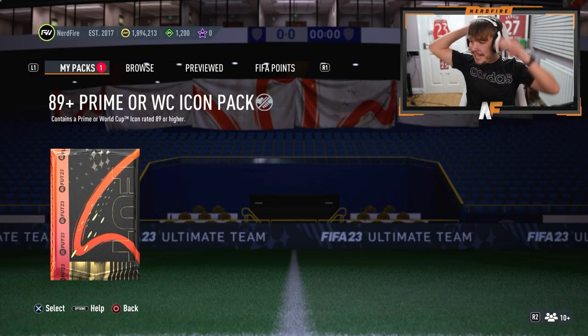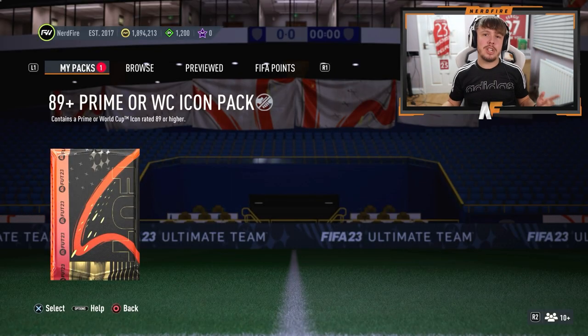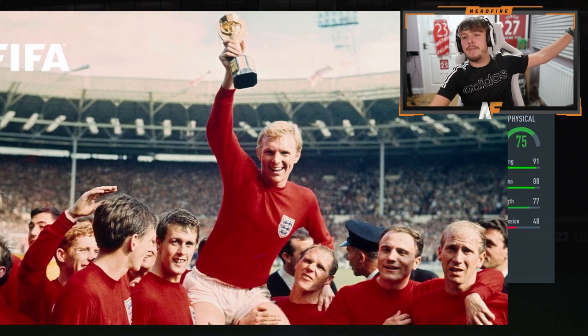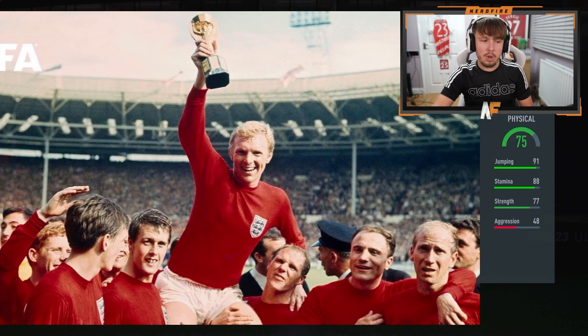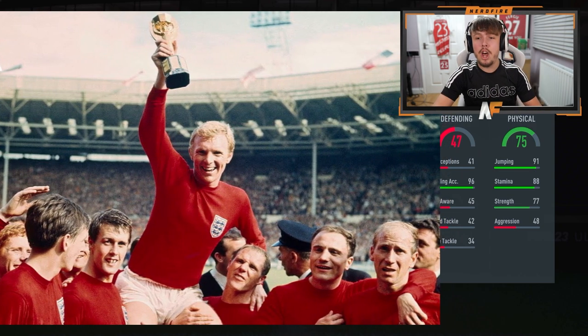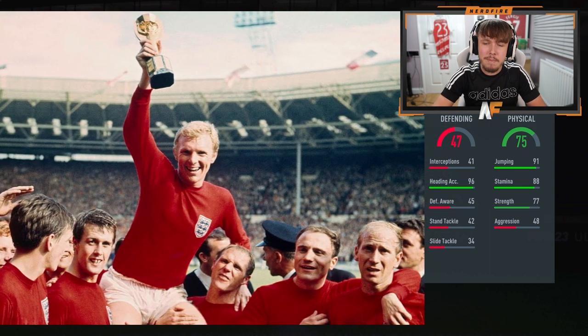My pack is here ready to open. First stats of my icon player — 75 overall, 88 stamina. Defending stats suggest it's definitely an attacking player. 96 heading accuracy — I think that means it's probably going to be some sort of tall striker, whether that's good I don't know.